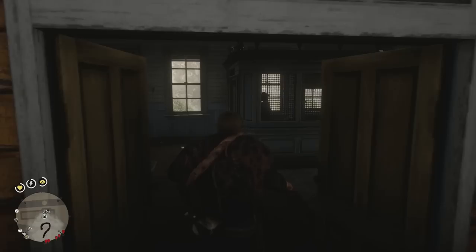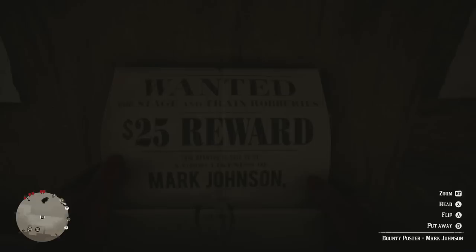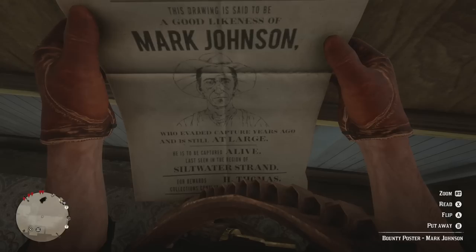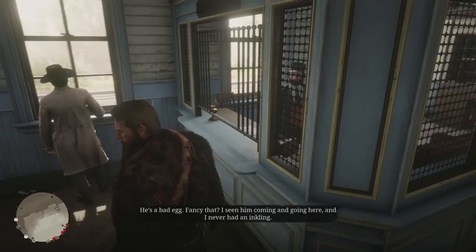I had to load all the way back to my very first save in Chapter 4 to be able to get this done. We finally got it — Mark Johnson. Let's grab this bounty poster. Who evaded capture years ago and is still at large. He's to be captured alive. Last seen in Stillwater Strand. Wanted for stage and train robberies. We're heading up to Stillwater Strand. He's a bad egg.